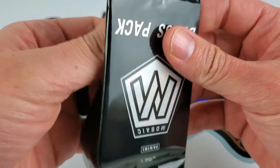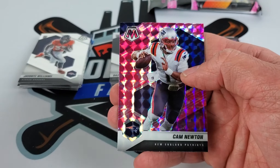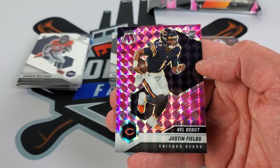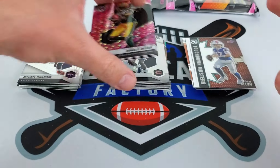These ones are very easy to open for some reason. Our three-card is going to be Donald Driver — old timer right there — Cam Newton, who probably won't be playing next year, and a Justin Fields debut.